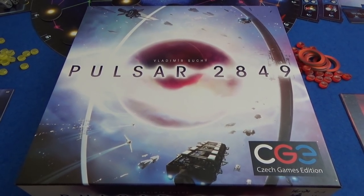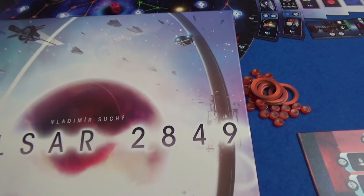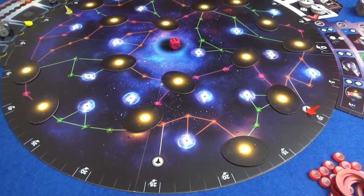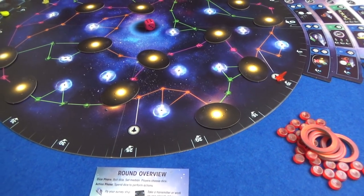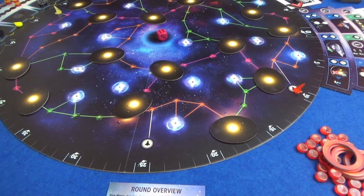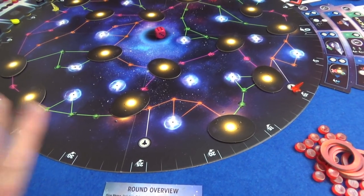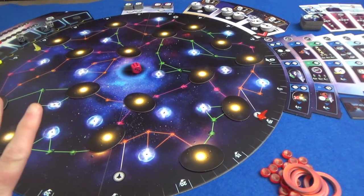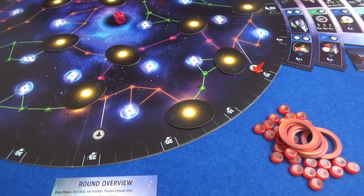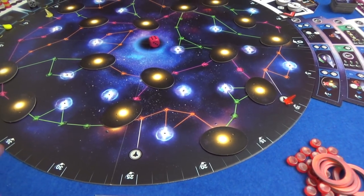Hi everyone, I'm Tom and today I'm going to be playing Pulsar 2849, which is a game all about trying to claim pulsars and bring out all these technologies and develop energy transmission megastructure arrays, which are fantastically named things. As always, turn on Klingon subtitles for mistakes that I make, and I fear there may be a few more than usual here — there's a lot going on in this game. And as always, when one's available, there is a gaming rules video with the official rules for this that will be absolutely correct. Anyway, let's go!